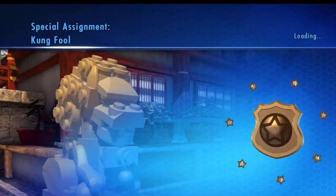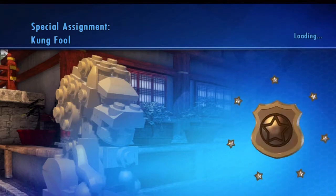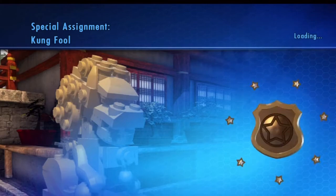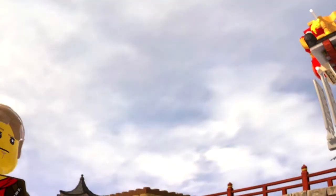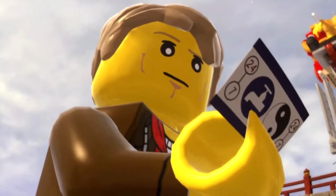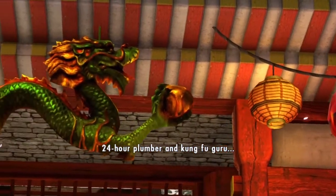What is going on guys, Game Taco for the win here, and I'm gonna take you through Special Assignment Kung Fool. If you've played Lego City Undercover, you know this is the level with the dojo where you basically learn how to fight with more advanced techniques. You're at a dojo, pretty typical.